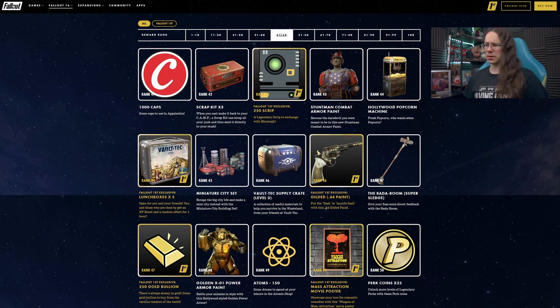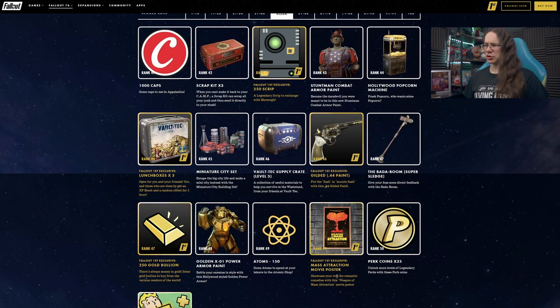Rank 48, we have more awful power armor paint — for the X01 this time. Atoms at rank 49, along with the Mass Attraction movie poster for Fallout 1st players — that's definitely looking a little better.